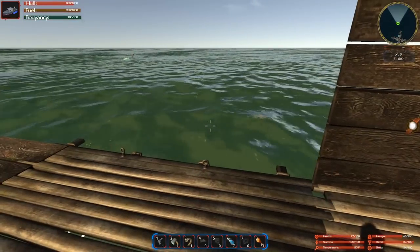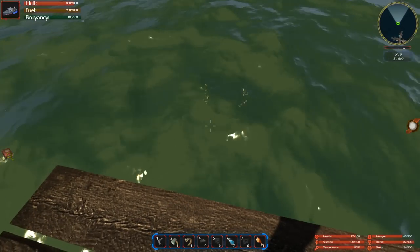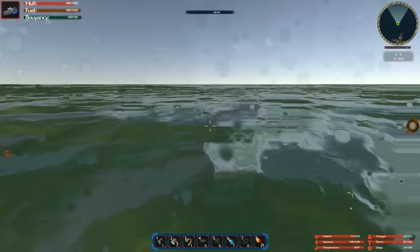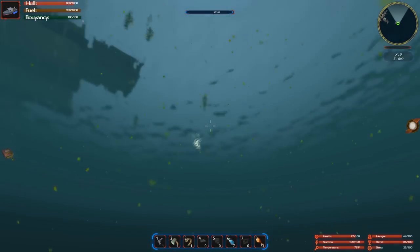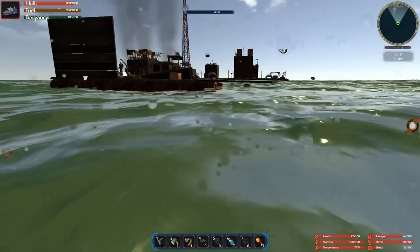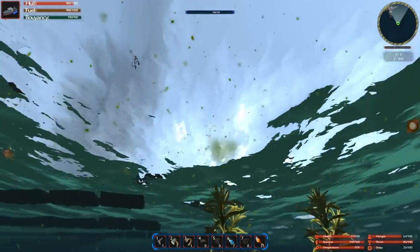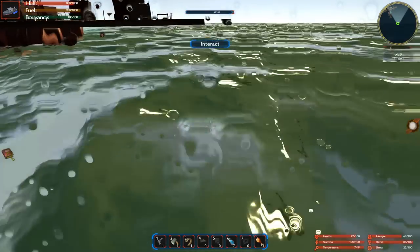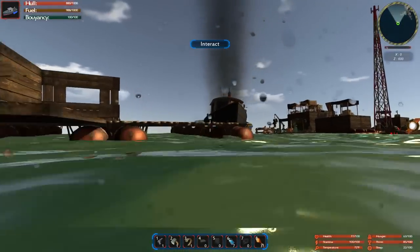Look at that out there — a shark or something. You can dive with the Control button. Under the water there are seaweeds you can grab and use as crafting supplies — I think they make epoxy so you can repair your boat and stuff like that.